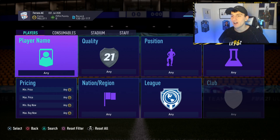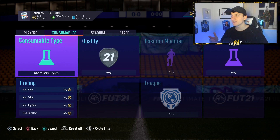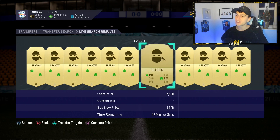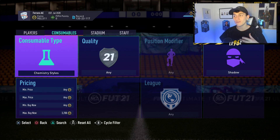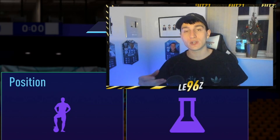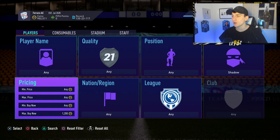This final method is going to be utilizing something called chemistry styles. Chemistry styles give your players a boost — for example, the Shadow style is one of the most popular in FIFA 21 and at the minute it's going for around 3,000 coins on the market. So if you find a player with a Shadow chem style on them, they've got an added value of around 3,000 coins. We're trying to pick up cards with Shadow or Hunter — the most popular chemistry styles — as cheap as we can, then sell them for a profit.